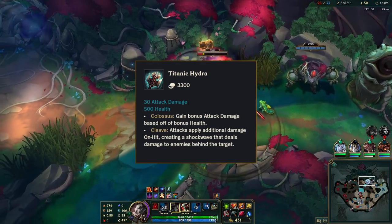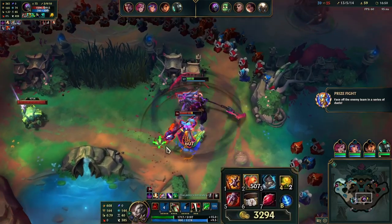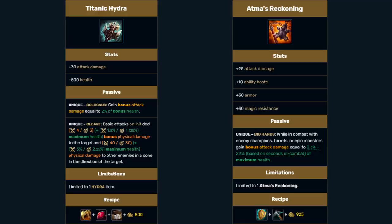You want as much health as possible from other items in order to gain bonus AD from Atma's. But there is one key difference: Titanic only scales off of bonus health, while Atma's scales off of total max health.